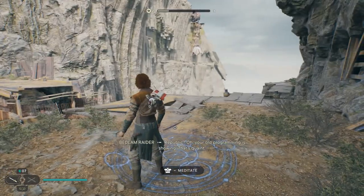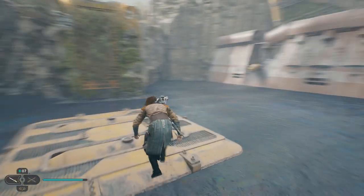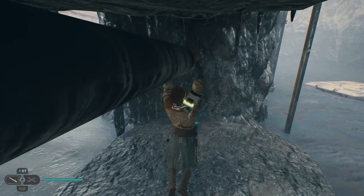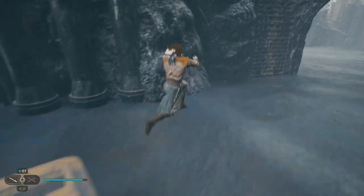From the derelict dam, head over to this section that looks like mud pits. Jump across the pits and climb up, then walk along these beams and drop down. You can grab the priorite shard along the way, then head up around the side of this structure.